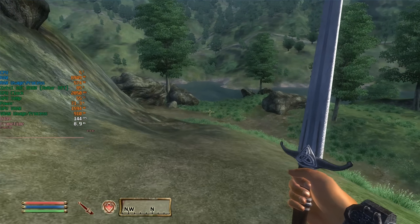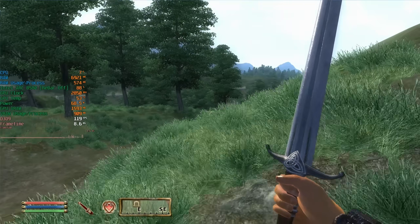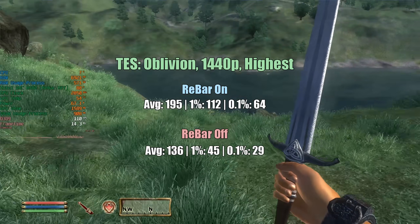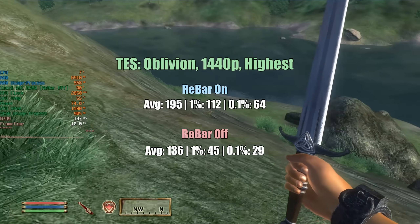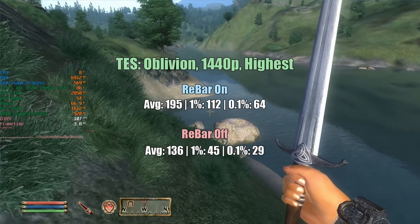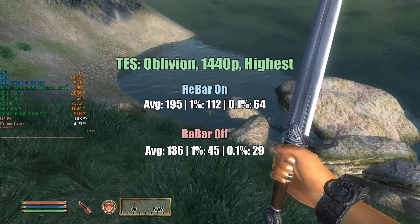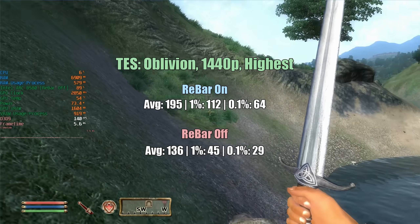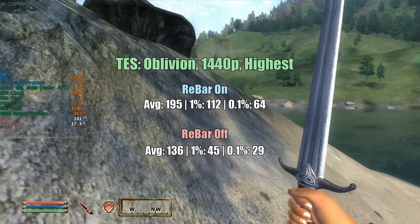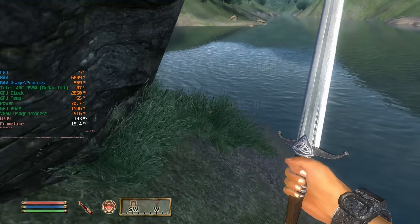I wanted to throw Elder Scrolls Oblivion in here because this was also a game that ran really poorly on Intel ARC cards when the first generation launched. Here with the B580 and rebar off it's not too bad — 136 on average with a 1% low of 45 and a 0.1% low of 29, so it's still playable, though you will notice a few dips and drops that shouldn't be present in an older game of this age. When we look at the results with rebar enabled, we have 195 — an immediate improvement — with 1% lows of 112 and 64. It's night and day in terms of performance differences, as it is with most of today's tested titles.